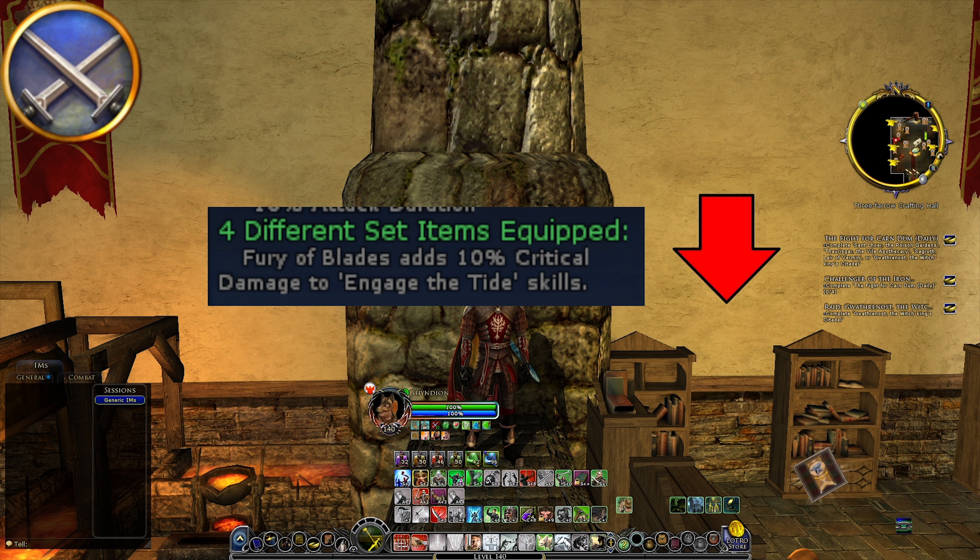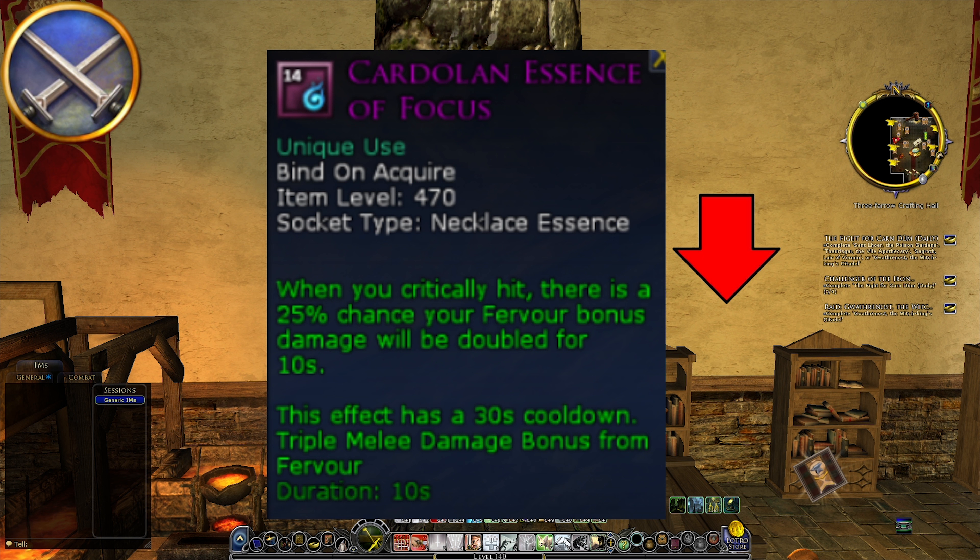The yellow champ set bonus, however, is definitely a nerf. Fury of Blades adds 10% critical damage to Turning of the Tide skills after use — basically all your AOE skills. So yellow champion will lose some AOE damage and also some single target damage. For the Essence of Focus, the class essence for champ: when you critically hit, there's a 25% chance your fervor bonus damage will be doubled for 10 seconds. The effect has a 30-second cooldown, but it's definitely a little DPS loss — definitely a nerf to the champ.